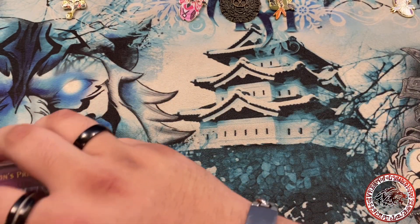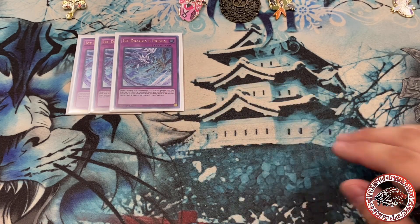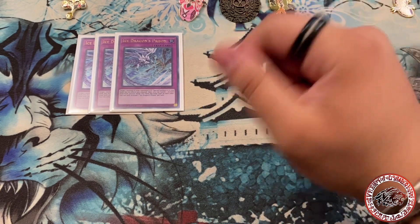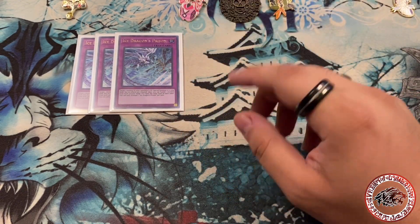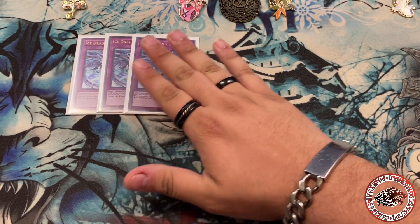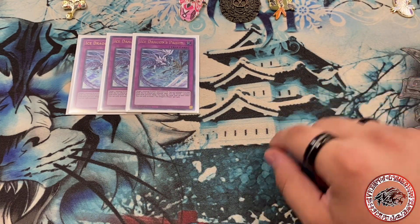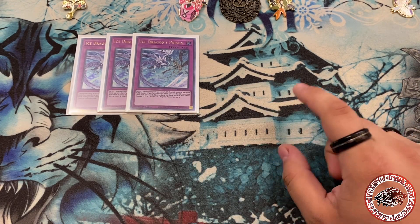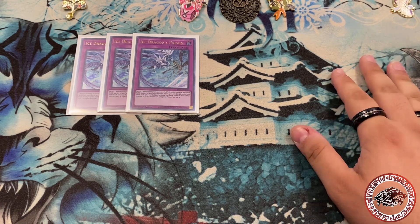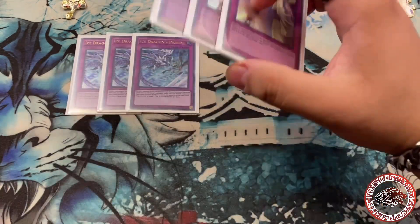For the trap cards — three Ice Dragon's Prison. Ice Dragon's Prison is stupid good. I had a situation dueling another Zoo player, he made me go first so I set back row. He did his thing. On end phase I activated — I had two — I activated both and special summoned two Zeus to my side of the field, continued my combo, and just cleared their board. They had like an Impermanence and a Called by the Grave but didn't have much else.